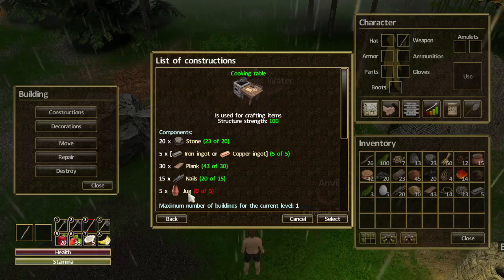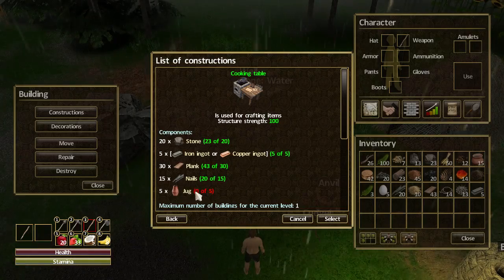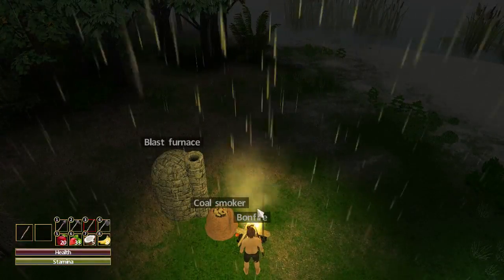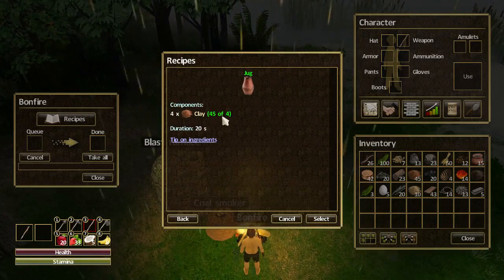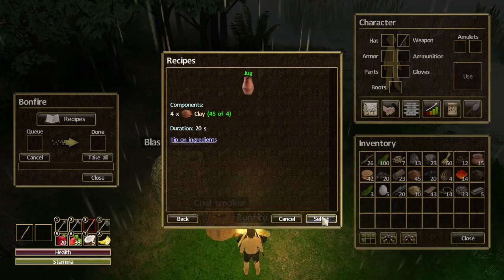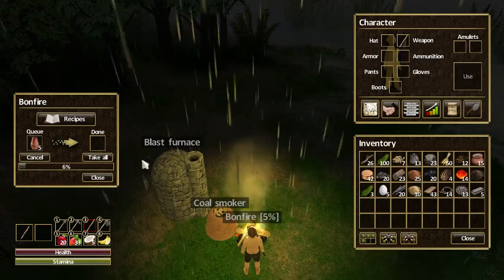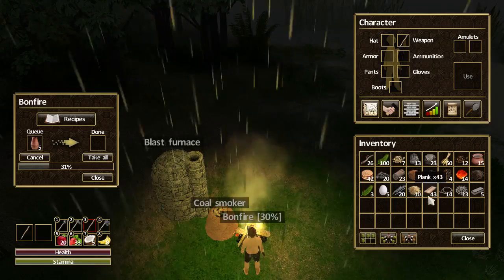I've got all the resources - it's just the five jugs, and I thought I'd do that whilst recording because I haven't shown making a jug before. To make the jug we're going to be using the campfire, the bonfire. Go to Recipes and Jug. For this we're going to need clay - I did a lot of digging off camera. Let's do five.